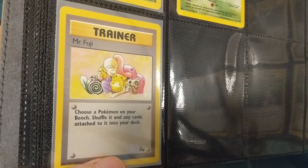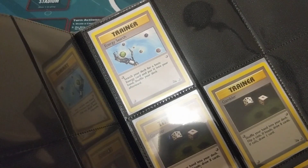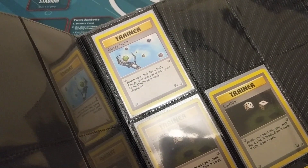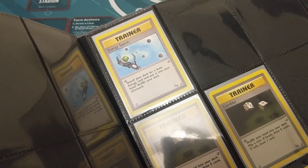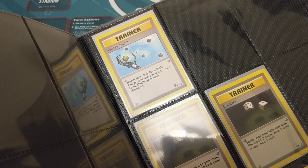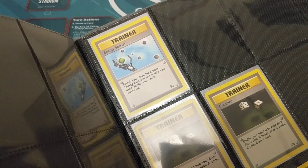Moving on to the trainers — we have Mr. Fuji. Of course, you rescue him from the top of the tower in Lavender Town, and he's there hanging out with all these different Pokémon. And we have Energy Search. Energy Search is a great card. It doesn't see as much play as I thought it would when I started learning about this format, mostly just because of Lass. It's basically like a fetch land in Magic. I like to use them in my decks. I always thought that the robot hand in Energy Search was connected to the skeletal hand on the Fossil logo — I always thought they were connected somehow as a kid.